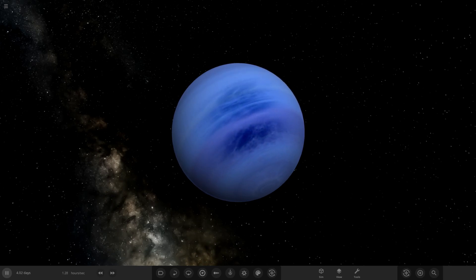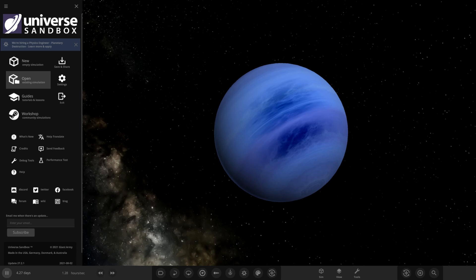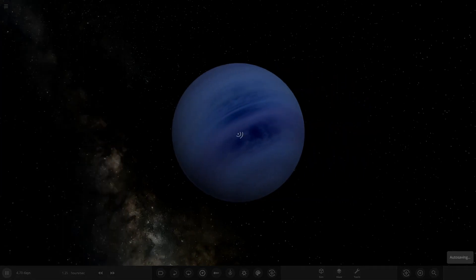Their first system of the day is called 'Trinary and Colorful' — okay, so this should be interesting. Let's see what they've prepared for us today. The game's been really slow recently with the menu transitions, which is weird. Okay, so we've got Vincent Star and then Trinary Colorful — we'll be checking out this one first.